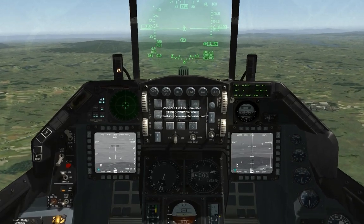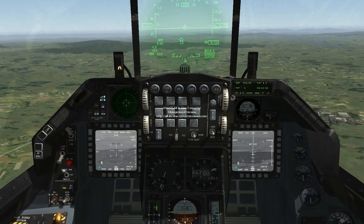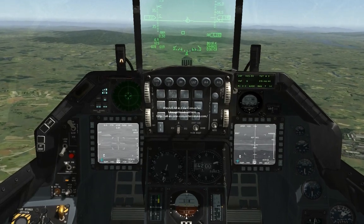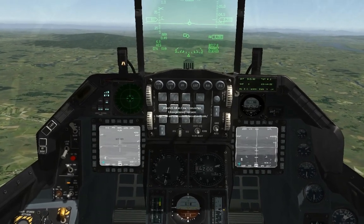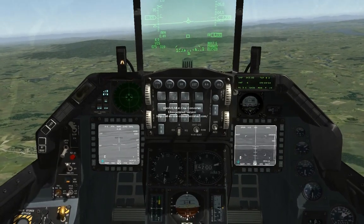If I uncage the 65, you can see the TGP and the Maverick are slaved. So you can use the TGP to get a nice close-up view of what the Maverick cannot see. If we make the TGP the SOI, go to expand mode, zoom in a lot, and then go back to the MAV for SOI, you can see we can get a very zoomed-in view of what we're looking at.